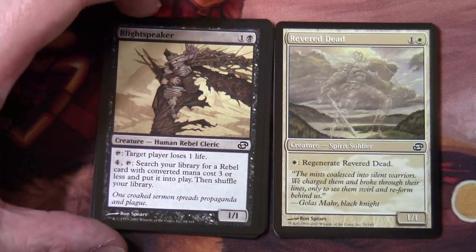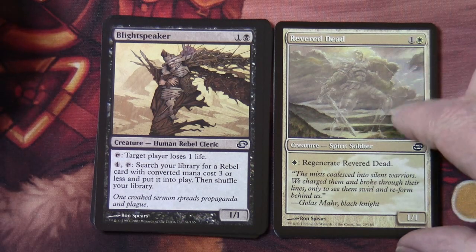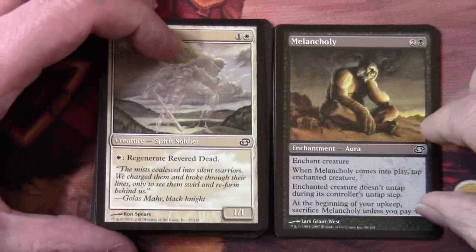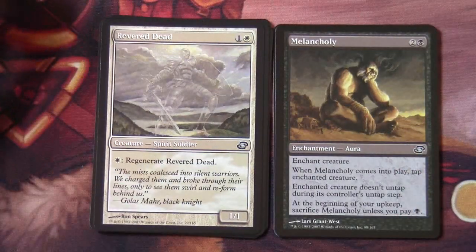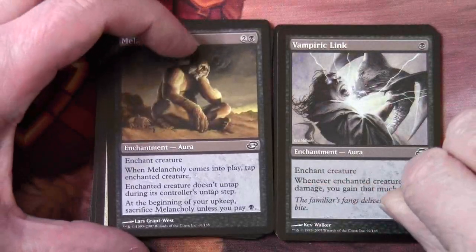We've got Revered Dead — this is the first of our time-shifted cards in this pack. It's a color-shifted version of another card in Magic's history in a different color. For one and a white, it's a 1/1 creature, spirit soldier, with regenerate. Then we have Melancholy and Vampiric Link.